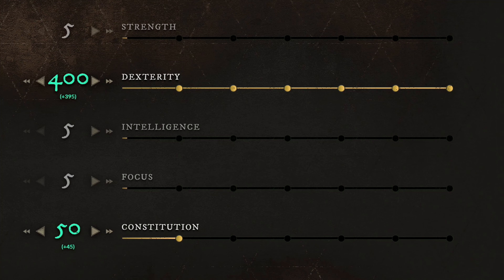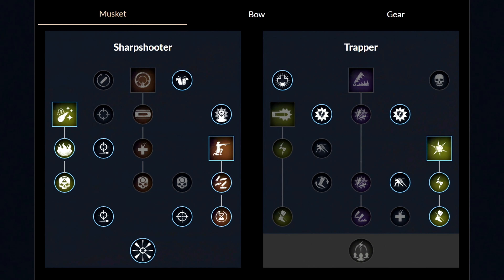For your gear you want to go with the light category, which means the best setup is one medium chest piece and then all other light equipment. Taking a closer look at the first weapon which is the musket, you want to get one perk and then unlock the first ability called the powder burn and then get these two perks. Then get the second ability called the shooter stance and then get these two perks as well. Then unlock two more perks on the other side, and lastly get the third ability called the sticky bomb and then get these two perks.